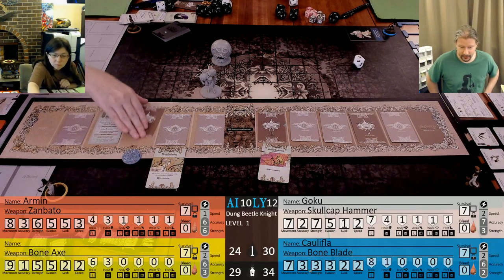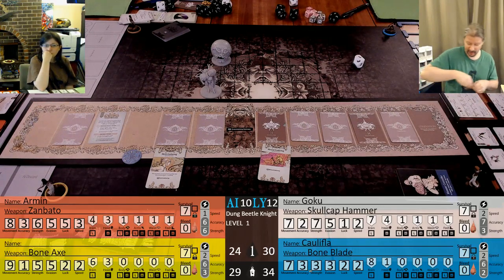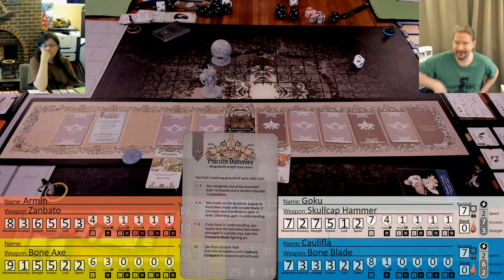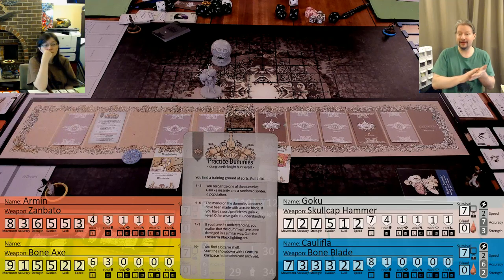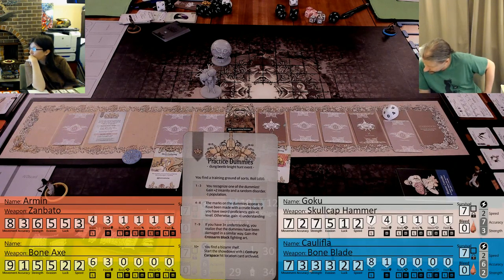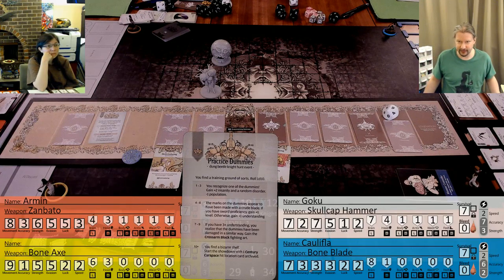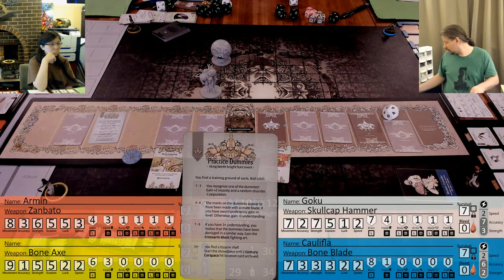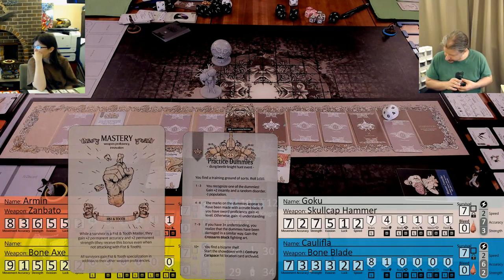Next space - it's time for Goku with the monster control. Practice Dummies: you find a training ground of sorts. Roll a d10. The marks on the dummies appear to have been made by a curved blade. If you have sword proficiency, gain 1 level. We technically all have sword proficiency because I'm a sword master, but I don't think you are proficient in sword. You gain 1 understanding. Goku is our fist and tooth master, so I'm going to get plus 2 accuracy and strength for this fight.